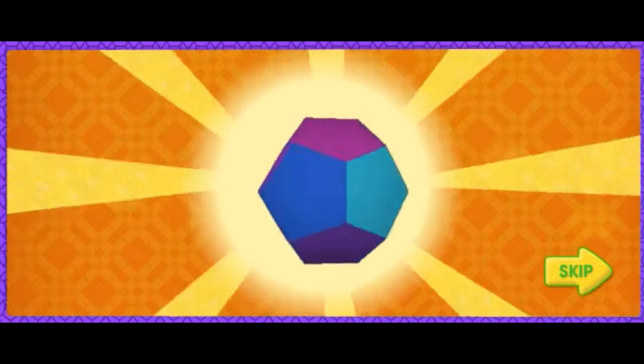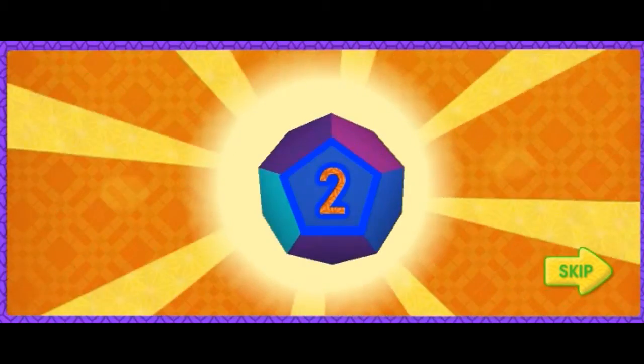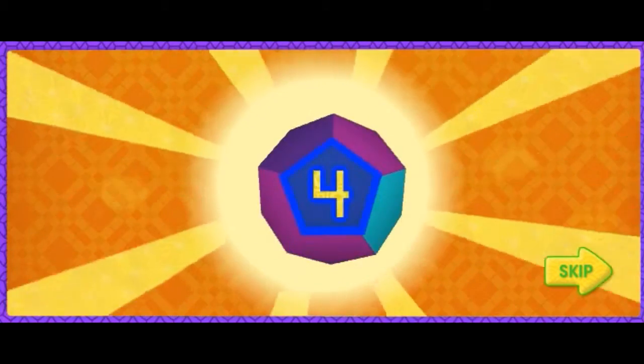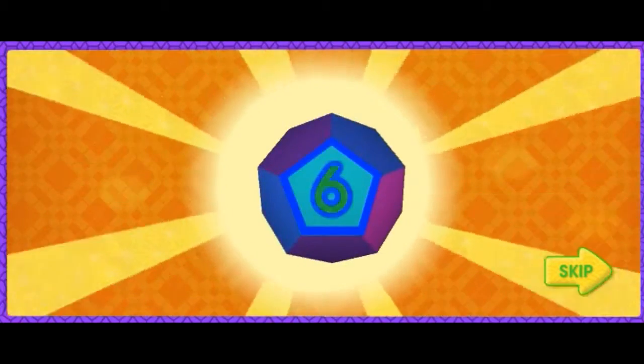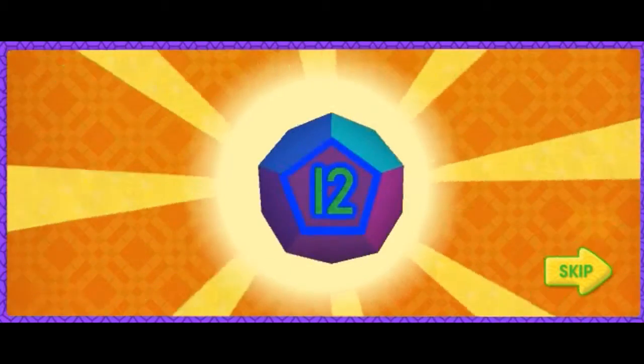A dodecahedron has 12 sides! 1, 2, 3, 4, 5, 6, 7, 8, 9, 10, 11, 12!